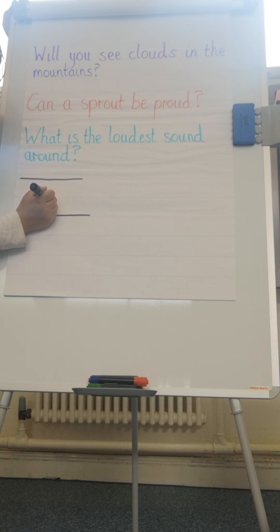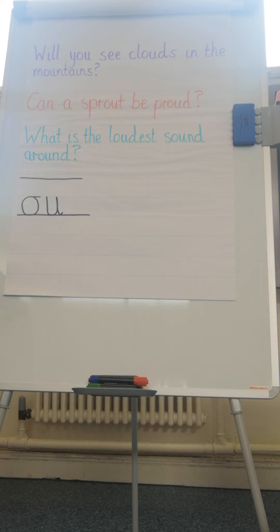And then we've got U: we go down, under, up, down and join. So we've got the OW sound. O and U make 'ow', 'ow', 'ow'.